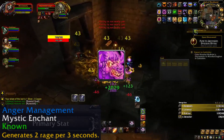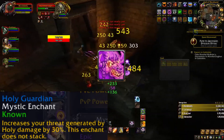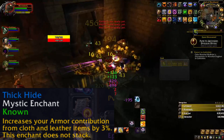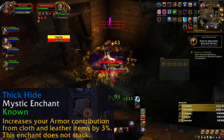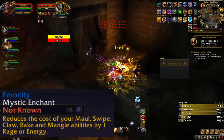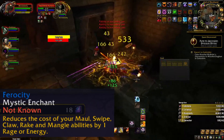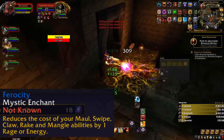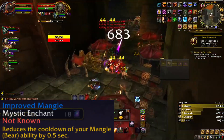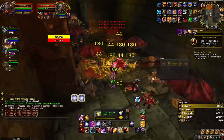Fourth, we utilized Anger Management times three for the purpose of ensuring we had the rage to reassert aggro. Though if you're able to roll Enraged and have zero rage issues, you're better off with Holy Guardian times one, which makes it so that holy damage generates 30% more threat, as well as Thick Hide times one, which increases your armor contribution of cloth and leather gear while in bear form by 3%. Fifth, you could go with either Ferocity times two, which decreases the cost of your Maul, Swipe, Claw, Rake, and Mangle abilities by one rage, or Improved Mangle times two, which decreases the cooldown on your Mangle by half a second.